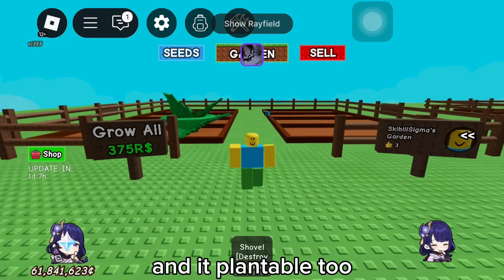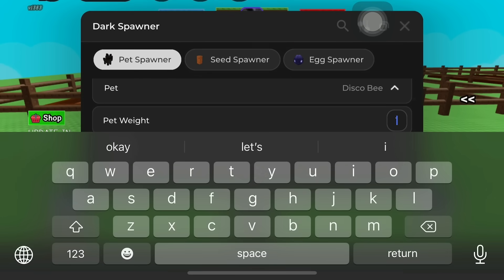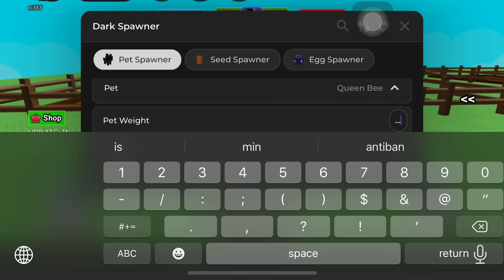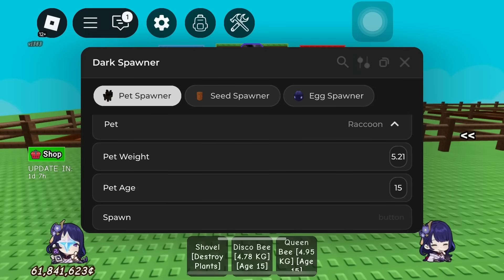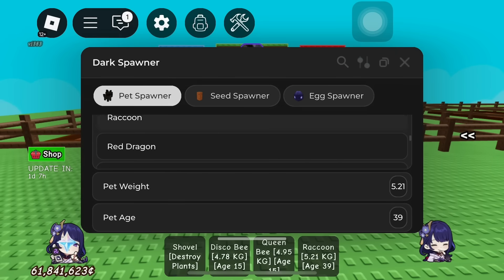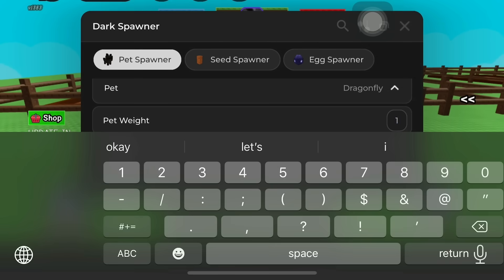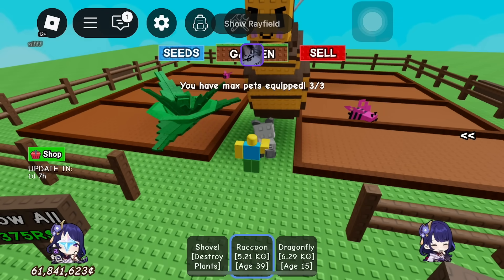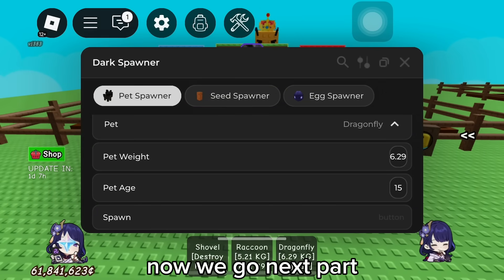Still worked perfectly, and it's plantable too. Let's spawn more to be richer. Okay, that's enough for pets. Now we go to the next part.